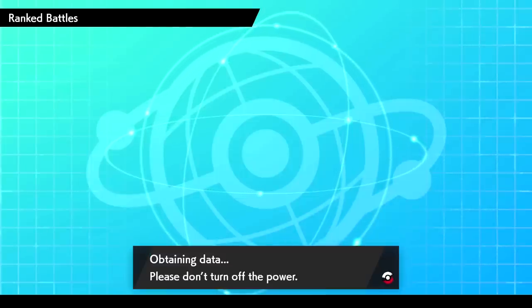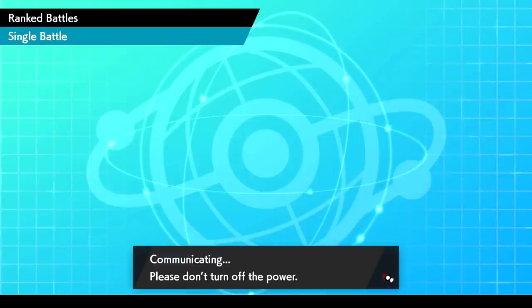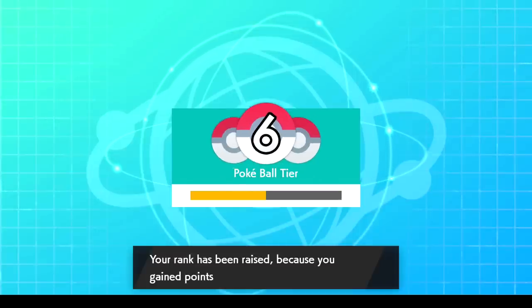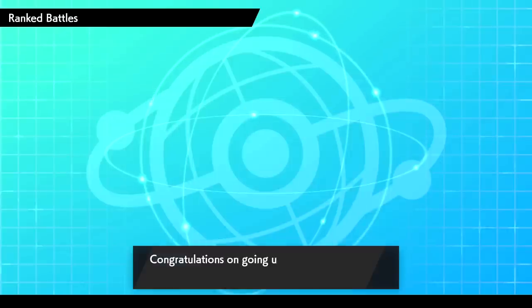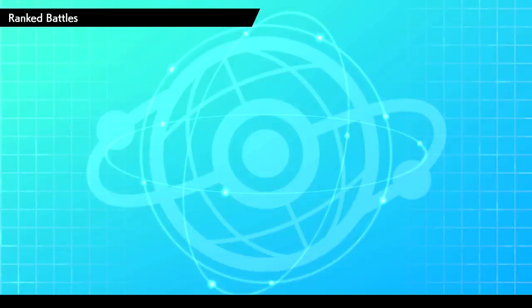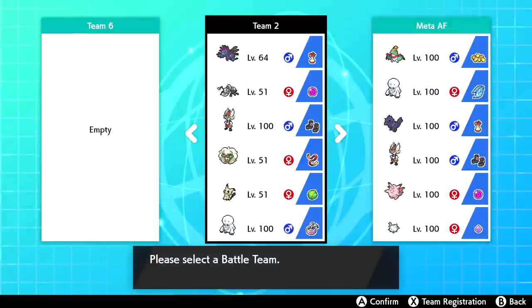This is a pretty hyper offensive team from my boy Skyrander. We actually ranked up to six because we gained points — hell yeah. We're still in Pokéball but we're looking good, and we also get 10 BP. The team consists of Hydreigon, Durant, Cinderace, Whimsicott, Mimikyu, and Galarian Darmanitan.